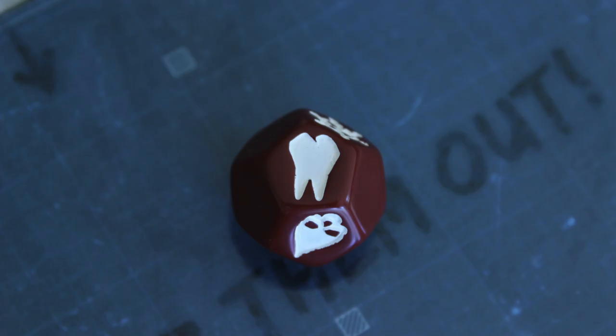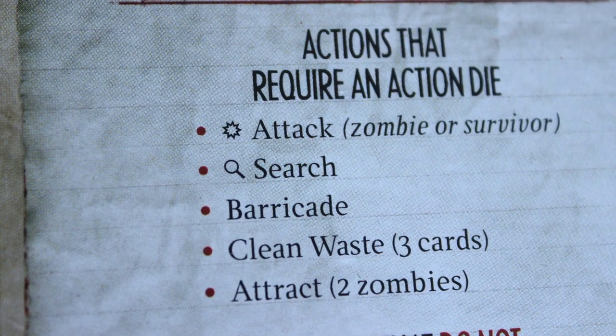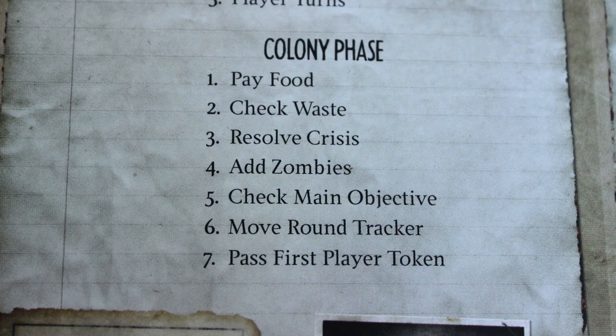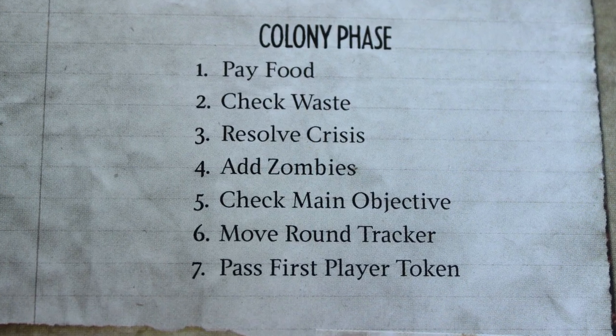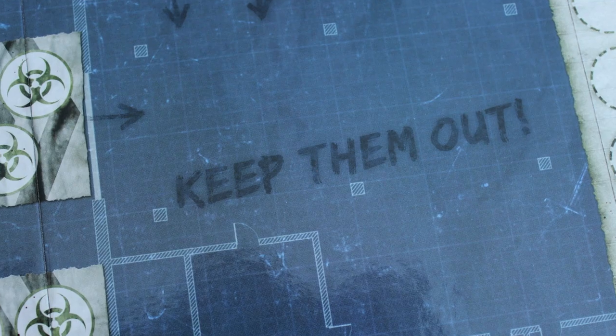Finally, one side of this 12-sided exposure die shows a tooth — and that's a zombie bite. That's the worst of all because you immediately die, and the effects of the bite can spread to other people at that location. So along with the stress of everything else, the exposure die adds another level of anxiety as you try to go anywhere or fight zombies and hope you don't get infected.